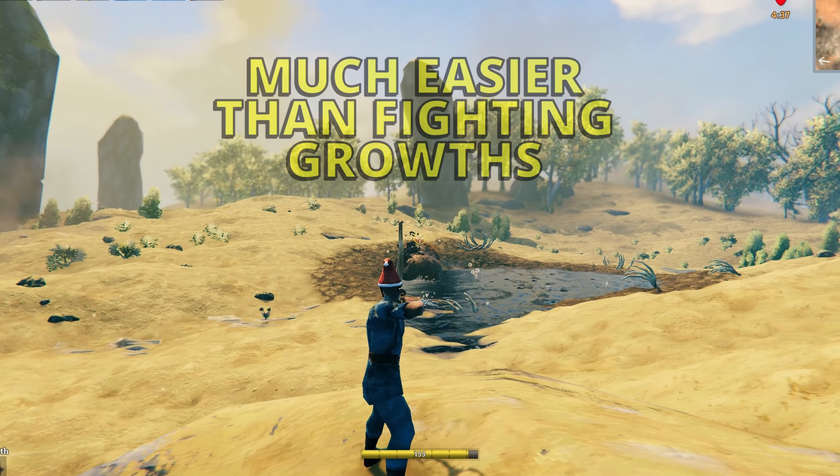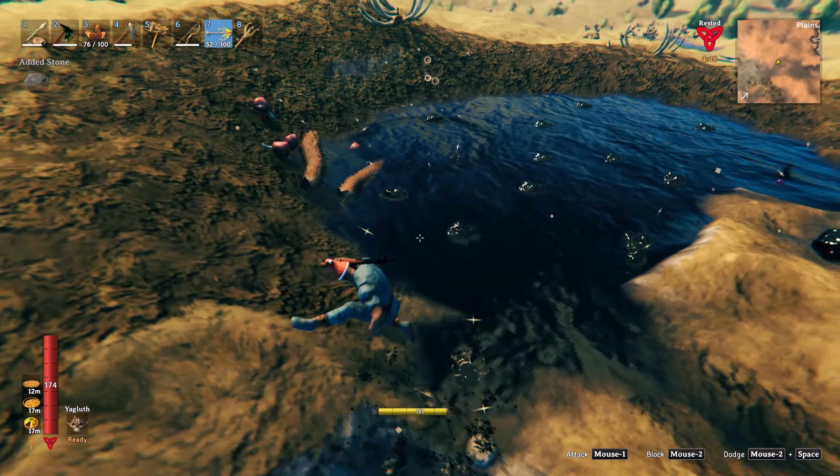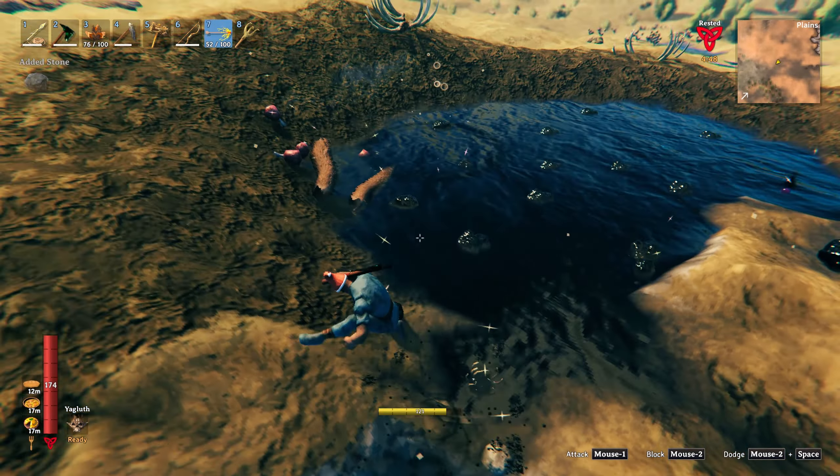After you have killed the growths around the tar pit, there is plenty of tar to be gathered from just one pool. Dig yourself a large pit or a long trench down to a lower level than the pool of tar, then use your pickaxe to make them link, and then you can drain all the tar away. This will leave plenty of lumps that you can go along and pick up.